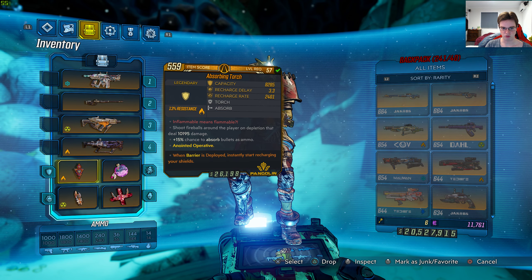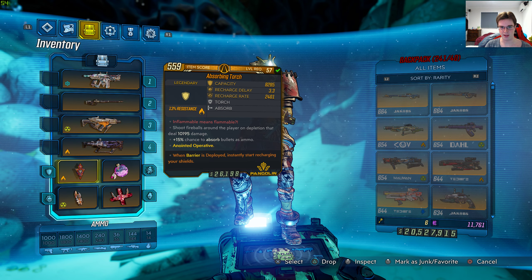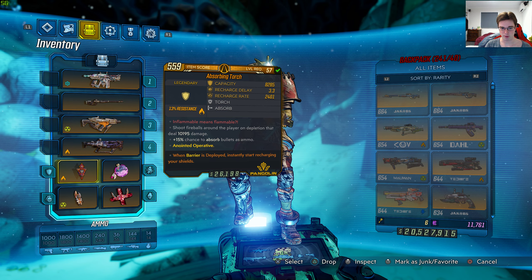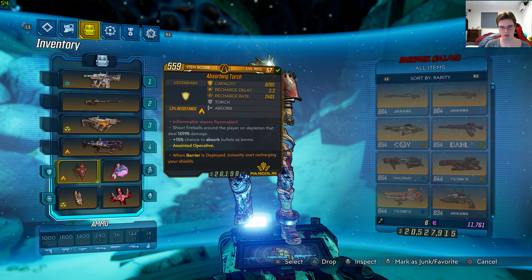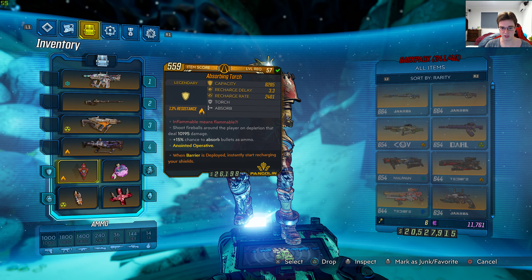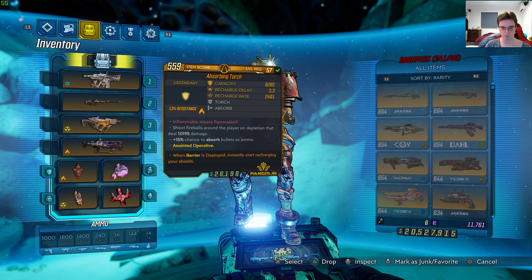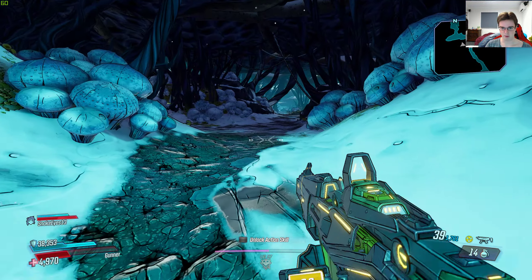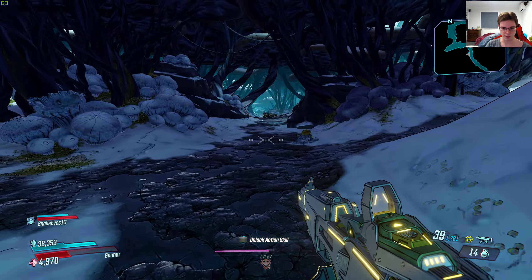My friend gave me this shield. It's a world drop — you can get this anywhere in the game. I had a very hard time trying to grab this shield, and unfortunately I gave up. My friend told me he got it, and I'm like, alright, I'll take it. He gave it to me just before — he's actually in my game right now. Here he is: SnakeEyes13. He is one of my very close friends, and he just gave this to me just minutes ago.